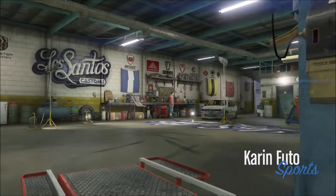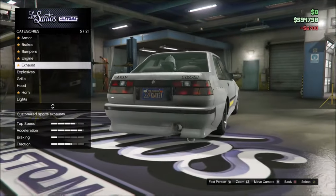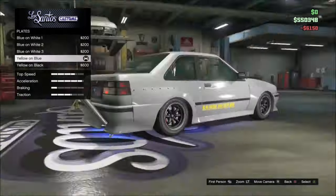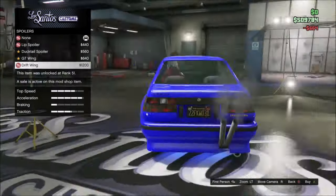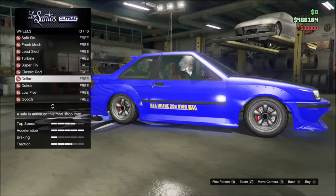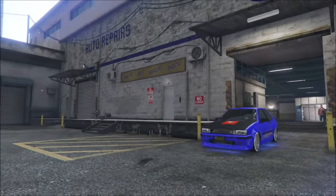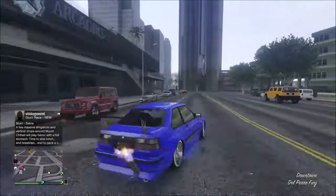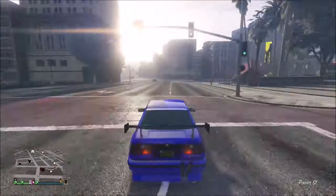I also forgot to tell you in the last video: do not put a tracker onto the vehicle you're upgrading, or else it will mess this entire glitch up. Also, if you do not actually see the duplicate spawn right next to you, you will have to switch sessions and do the exact same thing — just grab a random streetcar. Whenever you do actually upgrade the car and it duplicated, go back to your garage with the no-animation.